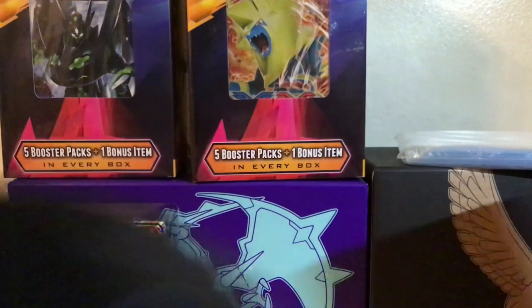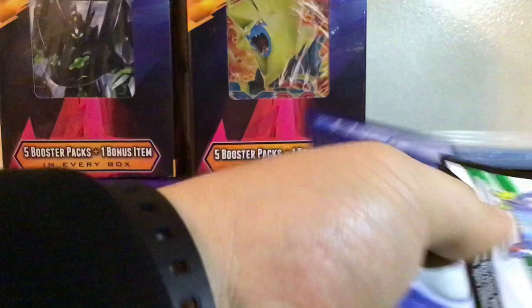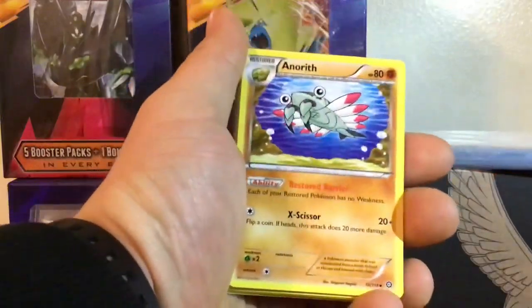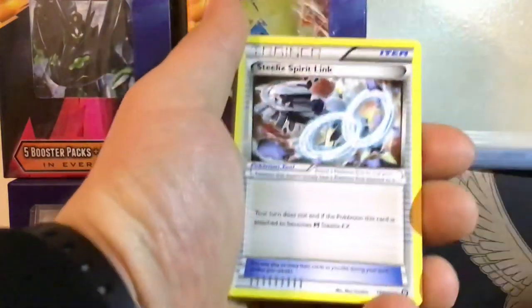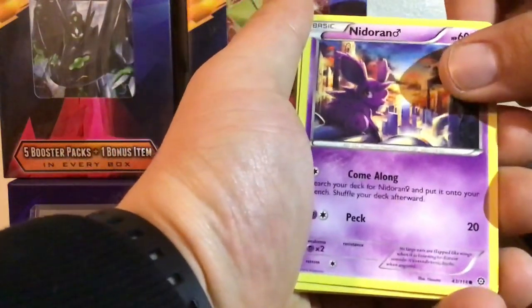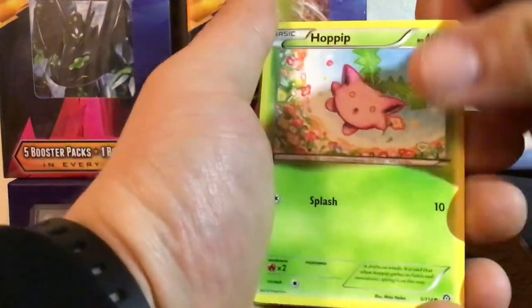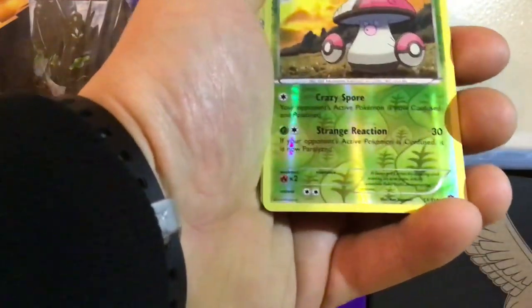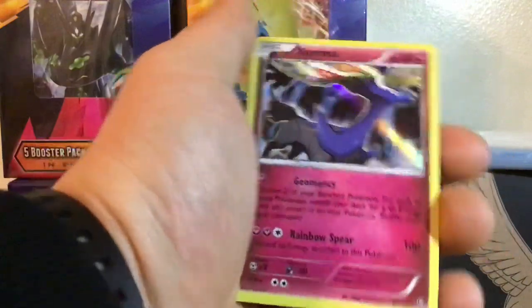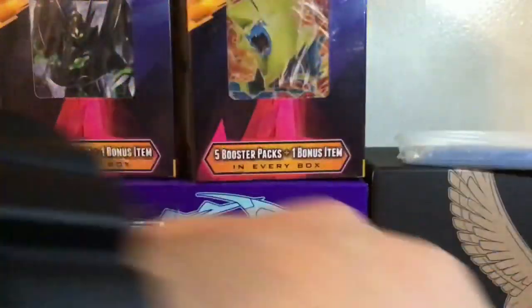I'm gonna start off with the Steam Siege because I'm not a very big fan of this set. Hopefully you can get that Volcanian GX, which is a nice card. Here's a code card — be nice to everybody, boys and girls. Starting off with Honorot, Nidorano, Steel Ex-Spirit Link, Seasal, Letterina, Noise Pass, Hoppip. The Reverse Holo is Amagos — it's a Rare Reverse Holo, that's pretty cool. And the Rare of the pack is Exernius Holo. There's not many good hits in this set. But that's all for XY.